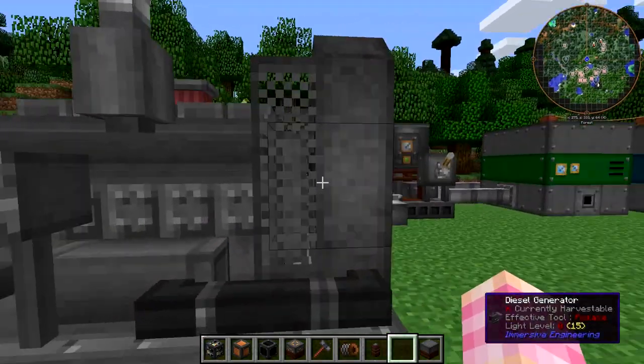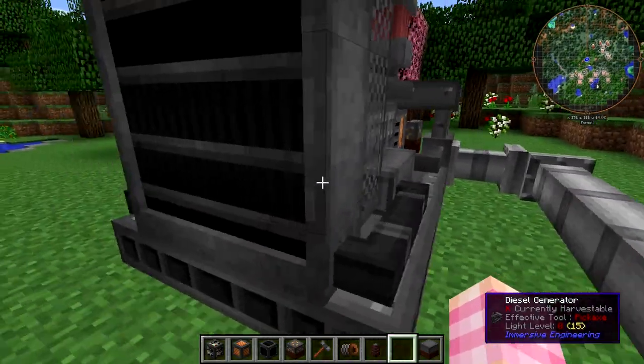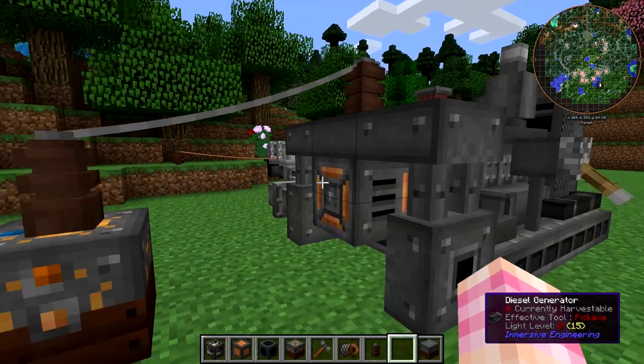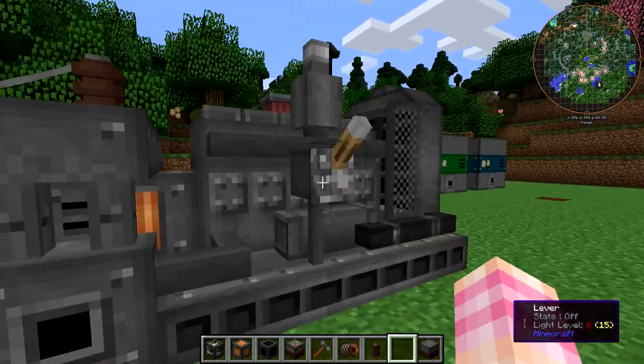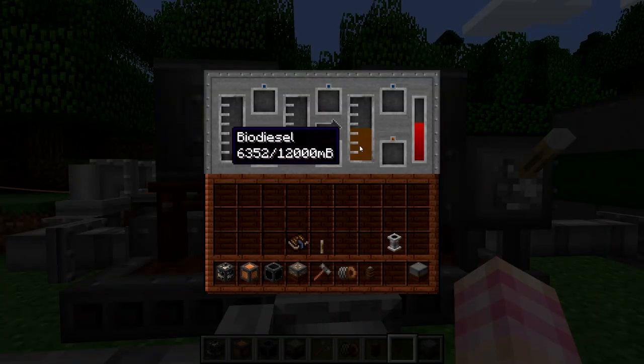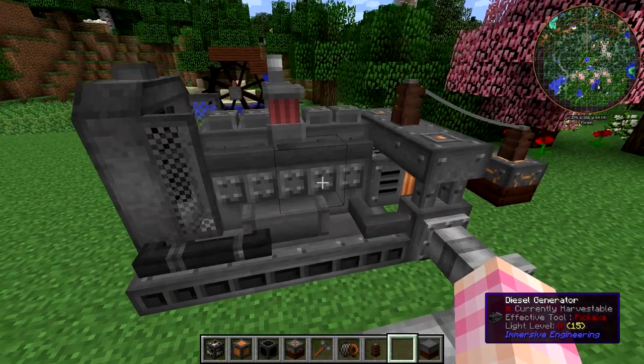The diesel generator does not have a GUI — very important, there is no GUI for the diesel generator. But now that we've got fuel going inside, if I switch it off, it should come on. About 6,000 millibuckets of our biodiesel has gone into the generator.